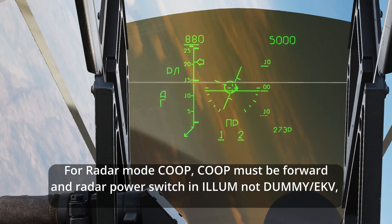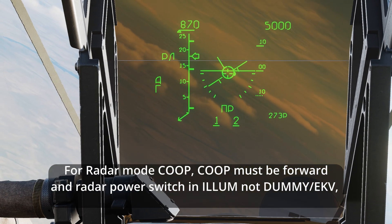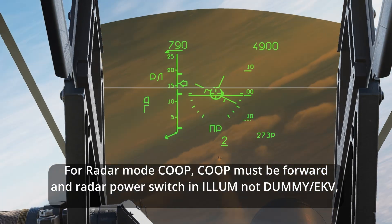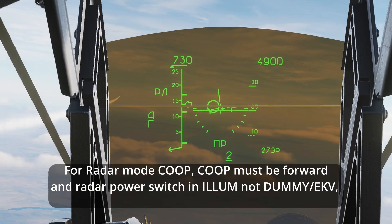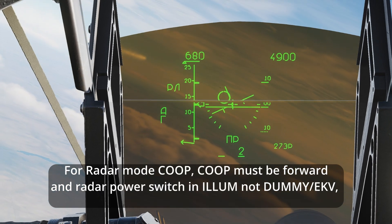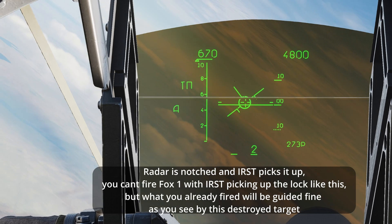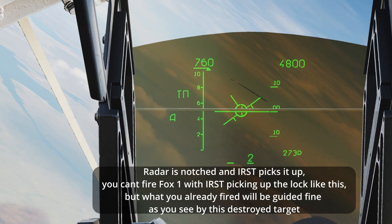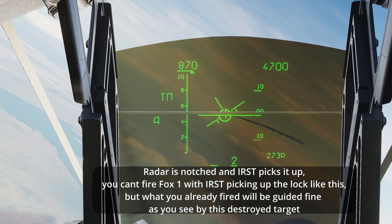When the IRST picks up a lost radar lock, it will cue the radar. So if you had fired an R-27R or ER while you had a full radar lock, and it switches to IRST because you lost radar lock while the missile was flying, the missile will keep guiding and can still hit. This means that as long as you're close enough for the IRST to pick up the lock, they can't really notch you if you had already fired a missile before the notch.